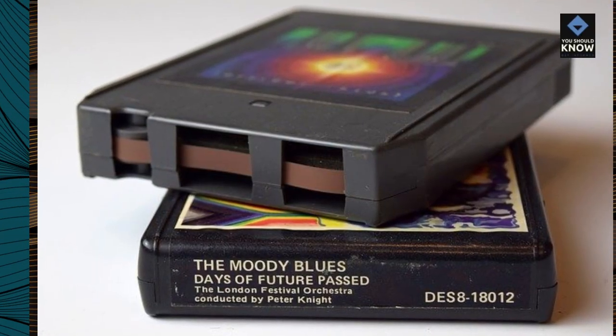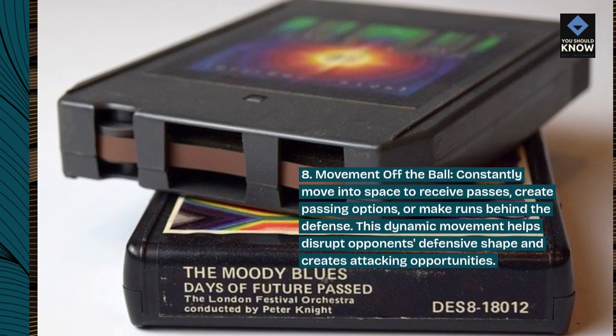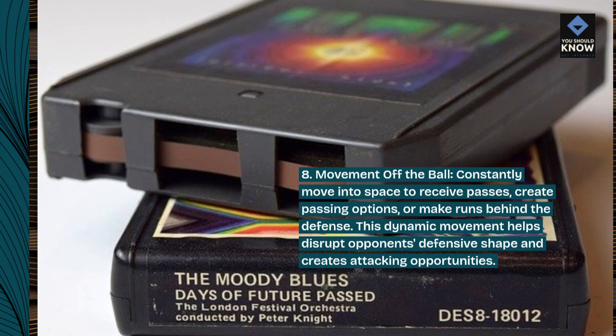8. Movement off the ball. Constantly move into space to receive passes, create passing options, or make runs behind the defense. This dynamic movement helps disrupt the opponent's defensive shape and creates attacking opportunities.